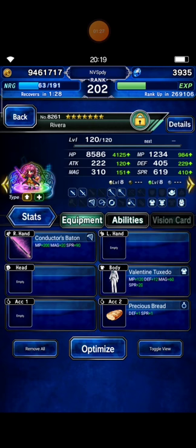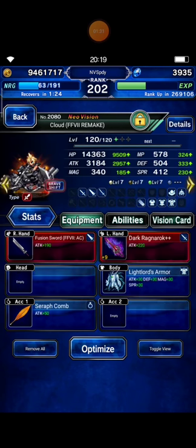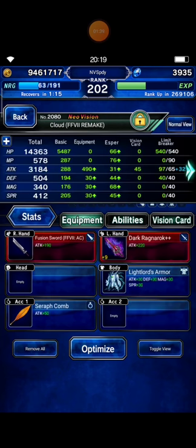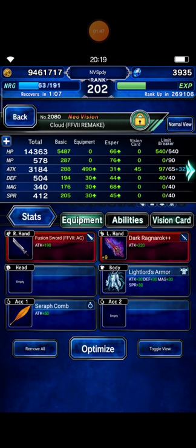Next I bring Cloud Envy, and this is his brave shift mode gear and materia. In brave shift mode, he has human killer 250% and LB damage boost 130%.